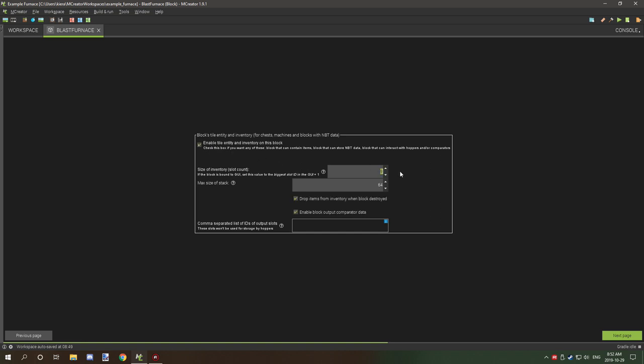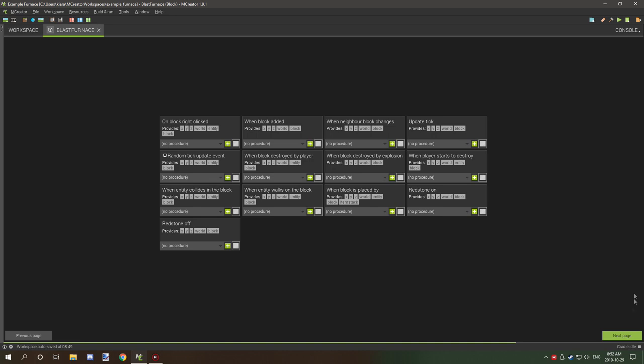Move over to the Inventory tab. Enable the inventory, set it to three inventory slots, and we don't need comparator output data. We do need to set output slot 2 as our output slot — we'll get back to the procedures for that in a little bit.